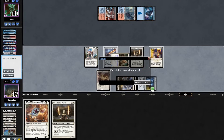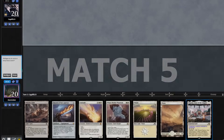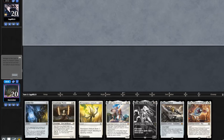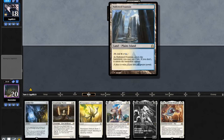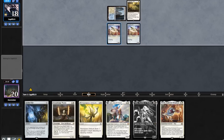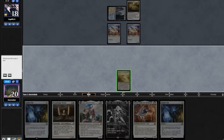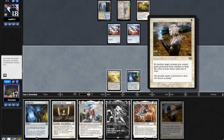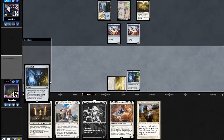Let's get on to the fifth and final match. Match 5, we are on the draw. Hand is a little too slow so we mulligan. Our six is much stronger — we'll keep and put back a Cauldra. We topdeck another Aether Vial. We will shock in our land and play out one of our Vials. We topdeck our Giver, play out our other Vial and pass.